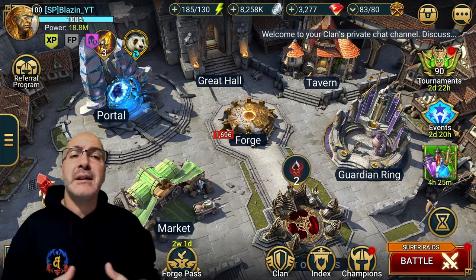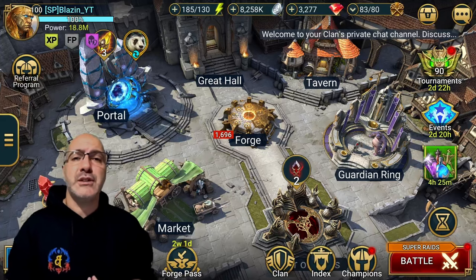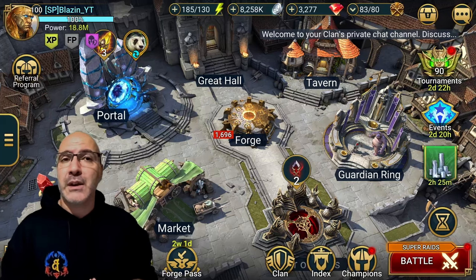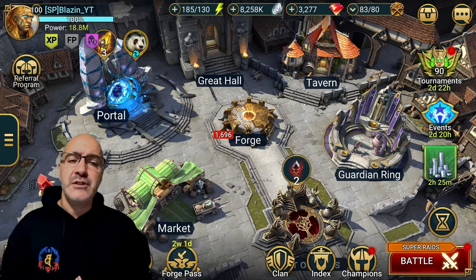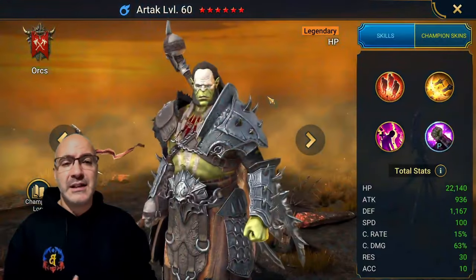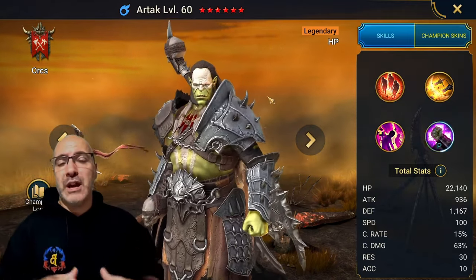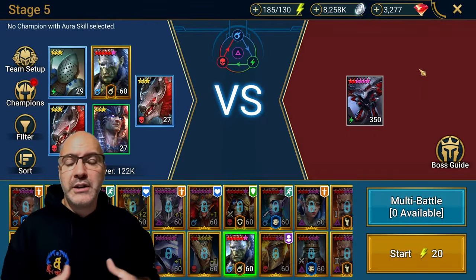What's going on guys, Blazin here, welcome back to the channel. Hope you're having a wonderful day - thank you for joining me on another Raid Shadow Legends video. As you saw in the thumbnail, we are talking about soloing Spider, Ice Golem, and Dragon with one champion, one build - we don't need to change anything. We are going to be using Artak; this guy is just insane.